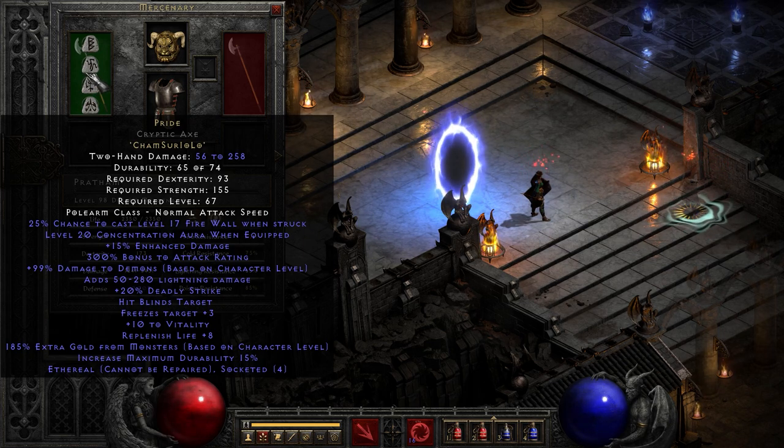Otherwise, this has a 300 bonus to attack rating, 15% enhanced damage, 50 to 280 lightning damage, 20% deadly strike — which I believe doubles damage when it procs. Hit blinds target, freezes target, which is kind of interesting and keeps stuff slowed down a little bit if you're not already a frozen sorceress, which I happen to be. Vitality, replenish life, extra gold from monsters.